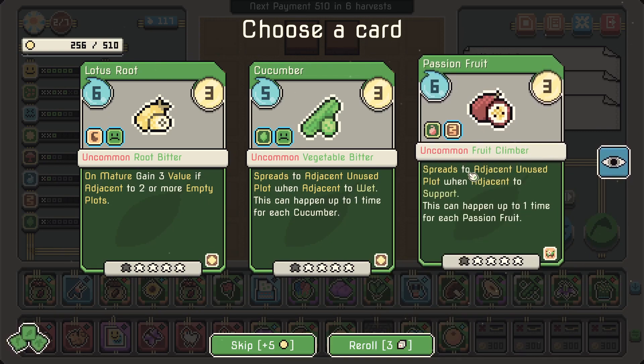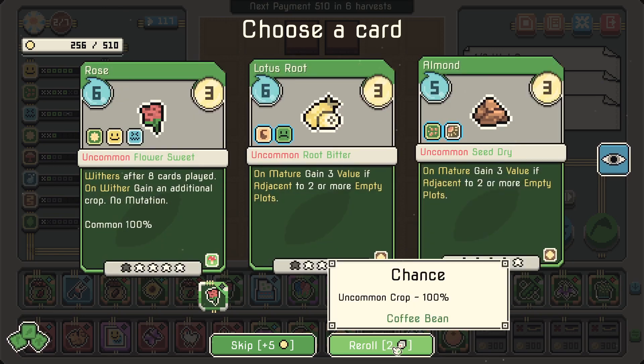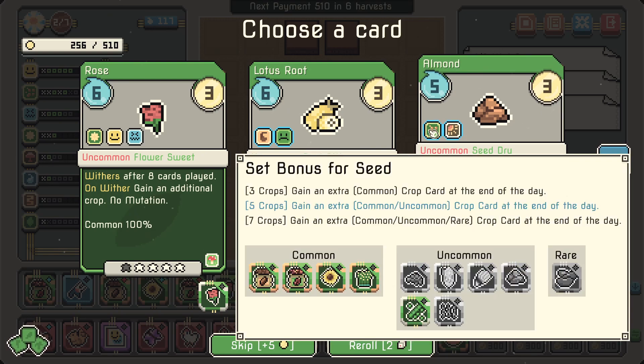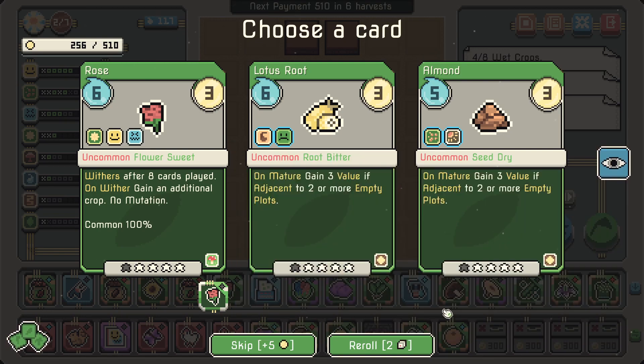'Fruit climber — spreads to adjacent unused plot when adjacent to support, this can happen up to one time' — passion fruit, right? It's a cucumber. There's another seed — it's okay I guess. Almonds are not really what I'm looking for. I'm looking for maize, I'm looking for kidney beans — we can't get kidney beans here though. We could just settle for rosemary.